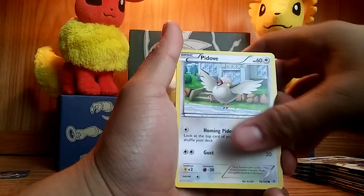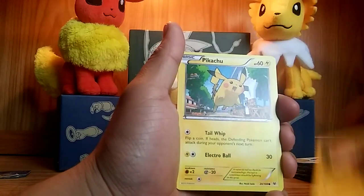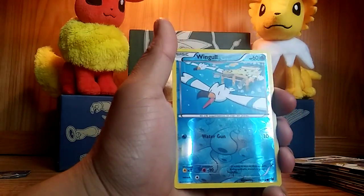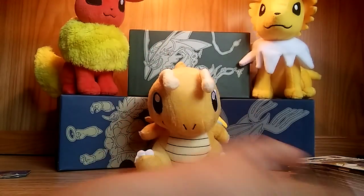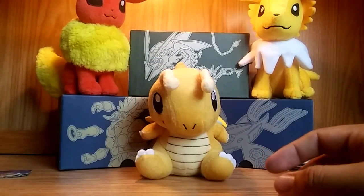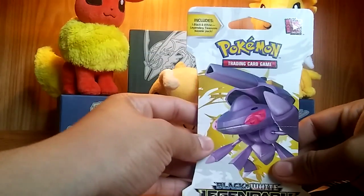Here we go: we have a Dustox, a Winona — I love the full art of it, I have it — Rayquaza, Spearow, Dunsparce, Voltorb, Pikachu, Bagon, reverse holo of a Wingull, and the rare in the pack: a Victini non-holo. I think I have that card in reverse holo, which is actually pretty nice.